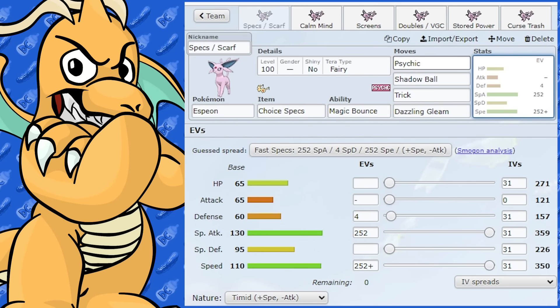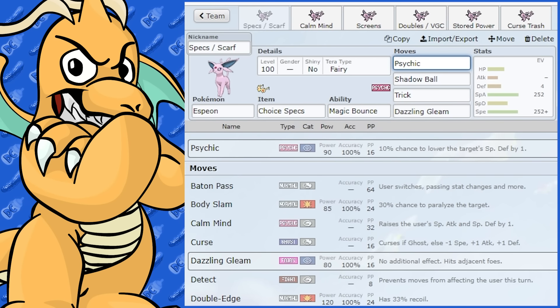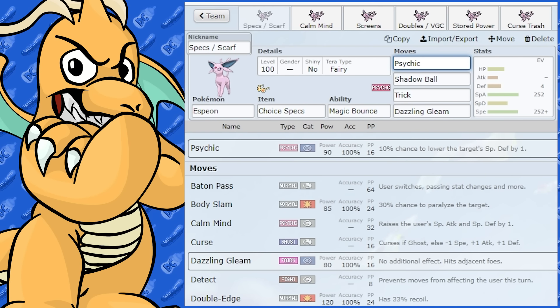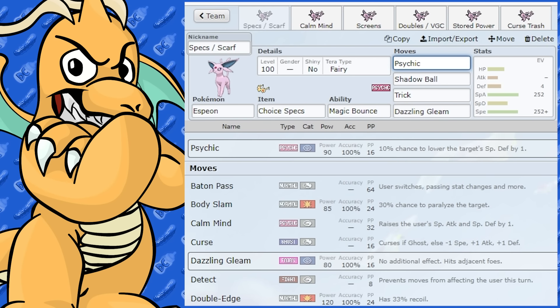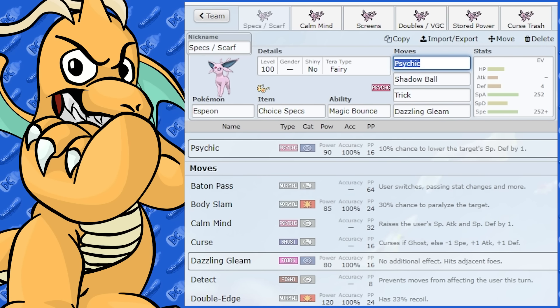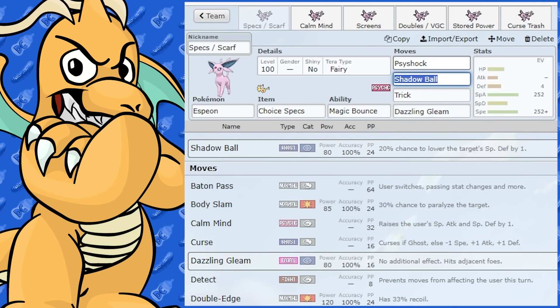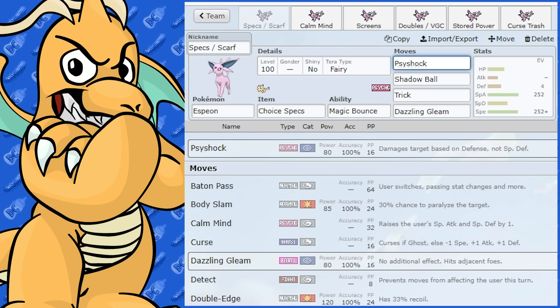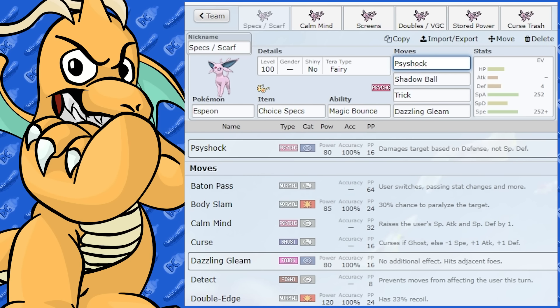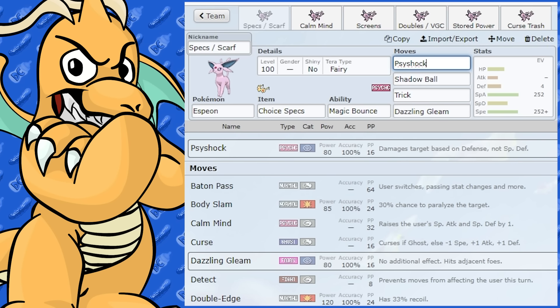As an attacking move for a Psychic Pokemon, I would have Psychic or Psyshock — it depends what you want. If you're facing something very specially defensive, Psyshock would be better because it lets you hit a very specially defensive Pokemon on the physical side. So that's up to you depending on what you've got on your team.